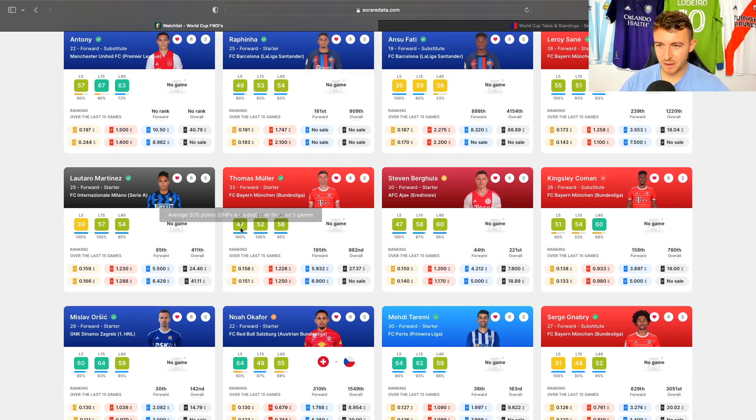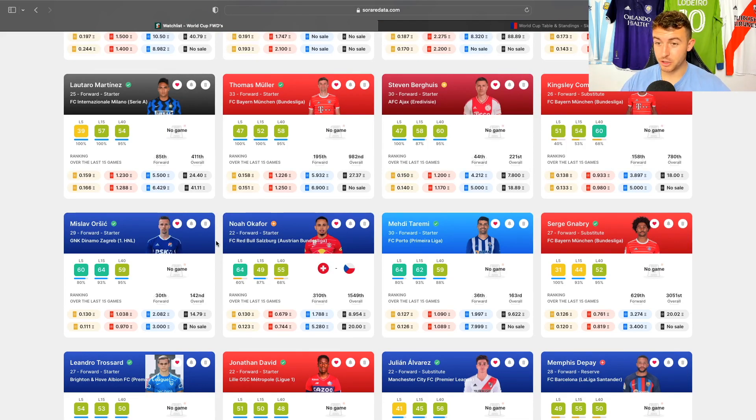Koeman — if he can stay fit. Orsic for Croatia could actually be a really, really good shout. He plays for Dynamo Zagreb, did an absolute job on Chelsea a few weeks ago. He could be a really interesting shout — scores a lot of goals. Does he move on from Dynamo Zagreb in the near future? Possibly. Noah Akafor played really well for Salzburg over the last few weeks — in and out of the squad but gets DAs for fun. Taremi for Porto — Iran do have some good forward options and he's one of them. Taremi scores goals for fun, not cheap, but less expensive than the main guys.